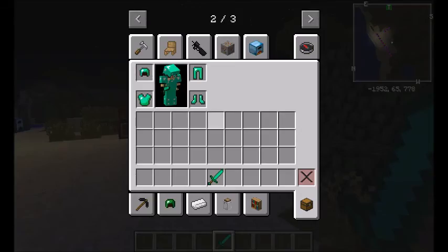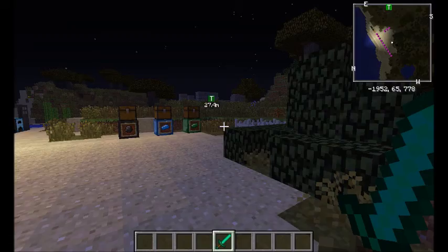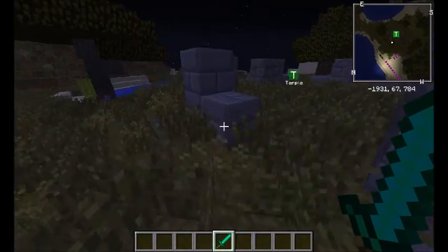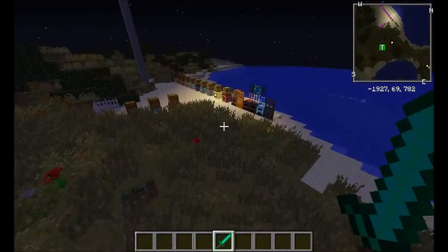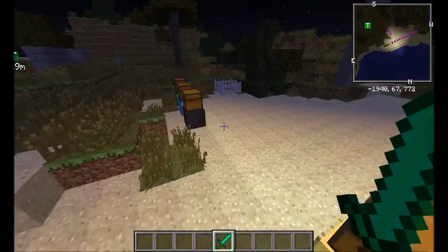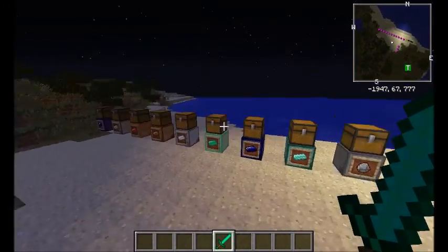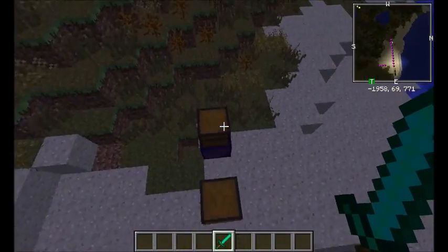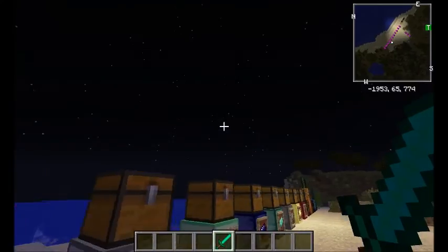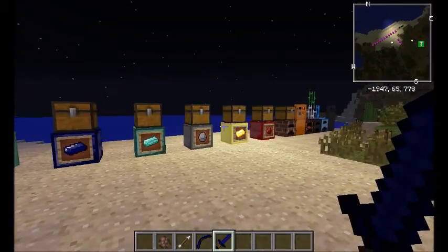This one's called Malachite and it has a set bonus — you can jump two blocks instead of one. So I can just jump over things easily. It's fun jumping over stuff; you're like a rabbit, except rabbits probably can't jump that high.